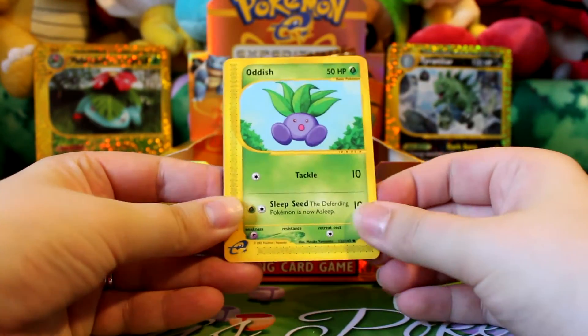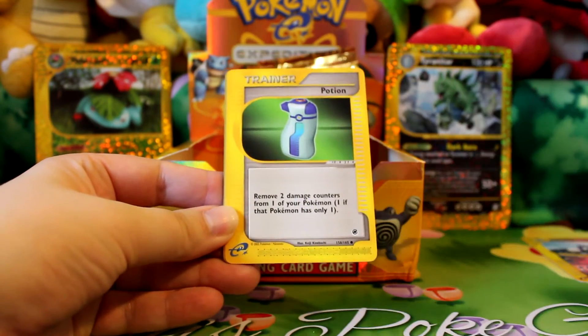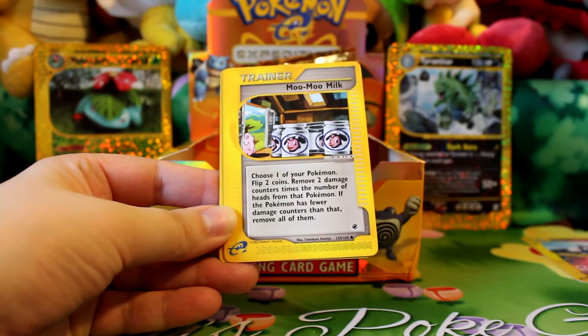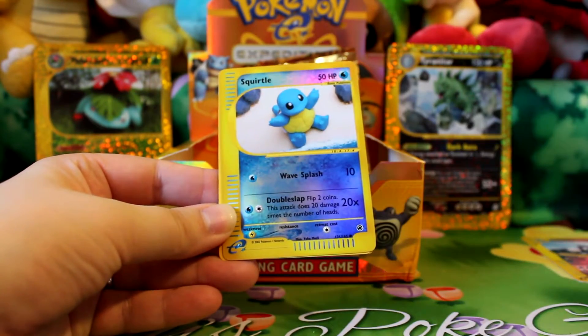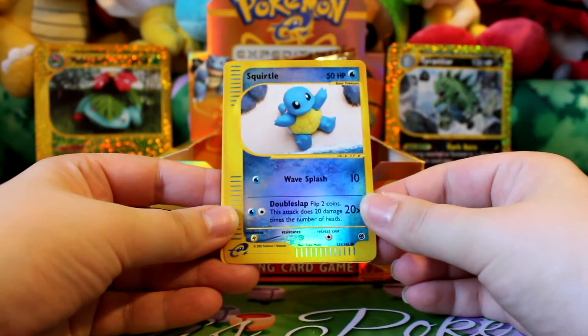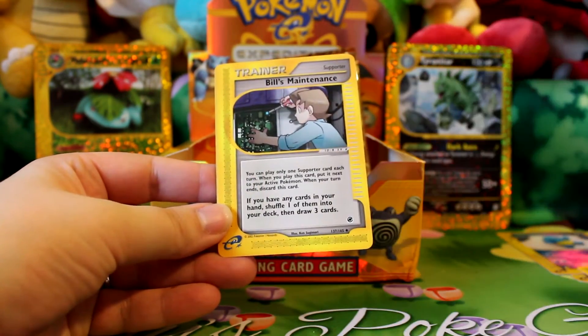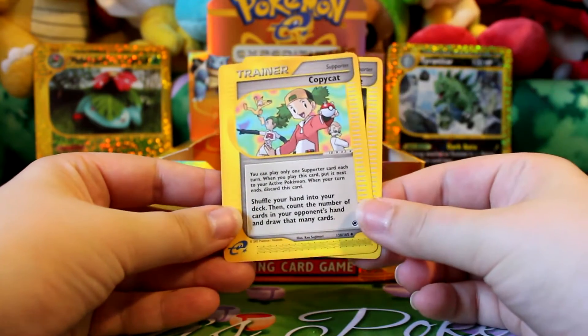Here's Oddish, Ponyta, Potion, Vulpix, Mumu Milk, a Reverse Squirtle — very cute — Metal Energy, I don't think I have that yet either, Bills Maintenance, and Copycat.